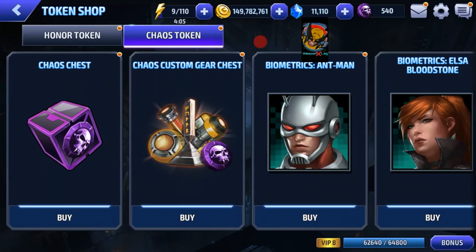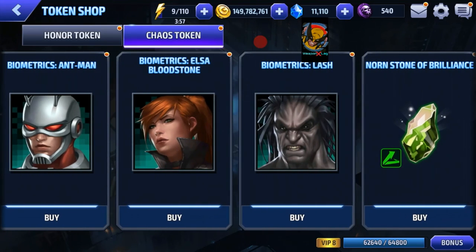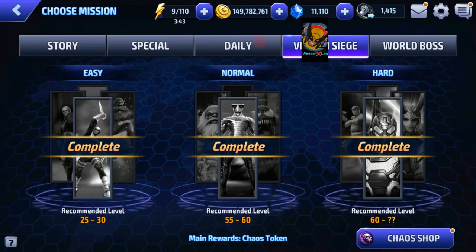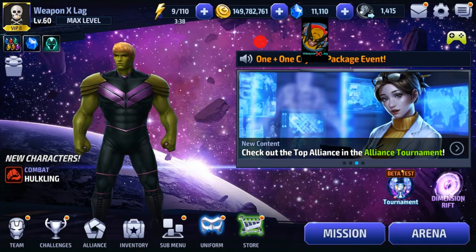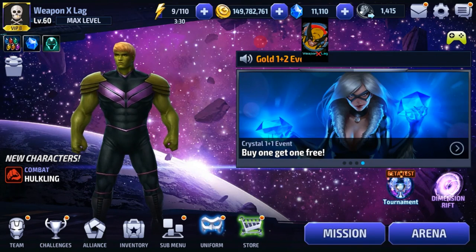Some of you will argue you'd rather go for bios - that's fine, you can go for bios if you don't want to spend on gear chests. The problem is I have these three characters already maxed out, so I'd rather go for gears at the moment. I'm not as interested in bios right now, which is why I'm purchasing the chaos chest, allowing me to upgrade my gears pretty quickly. Alright, I'll catch you guys on the next one - this is your boy Lag, checking out.